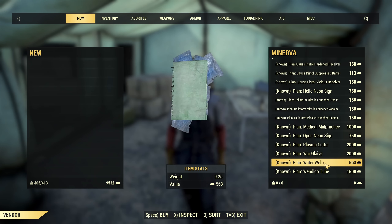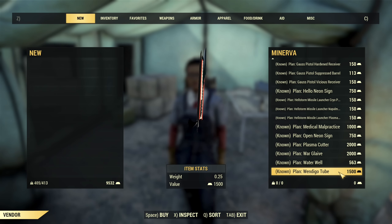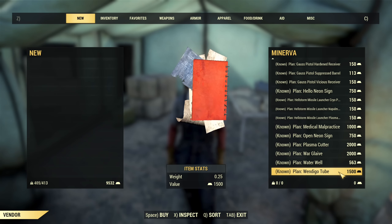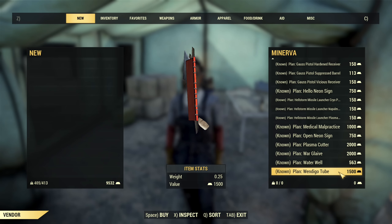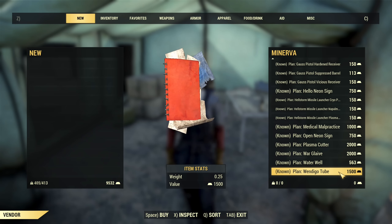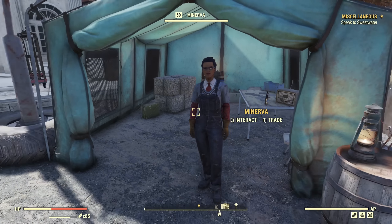Then you can buy the Waterwell and Wendigo Tube — I don't know if you need those personally. I have everything Minerva has to offer, so this is her inventory for this weekend: surprise double experience and a surprise location for Minerva.